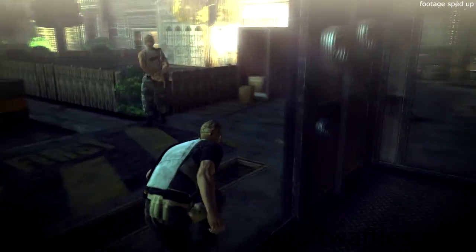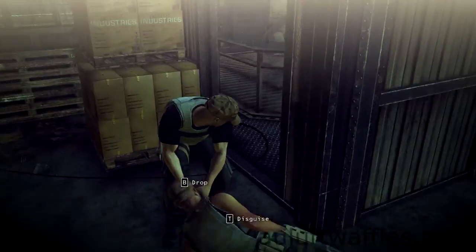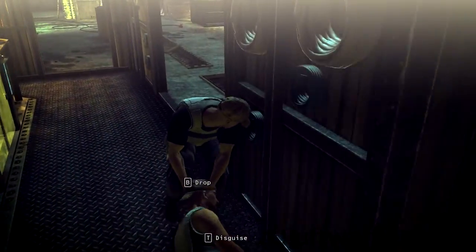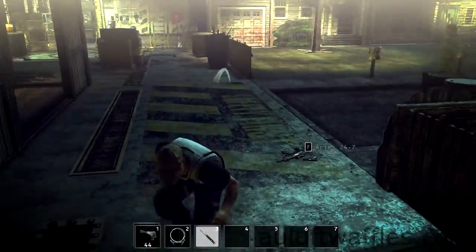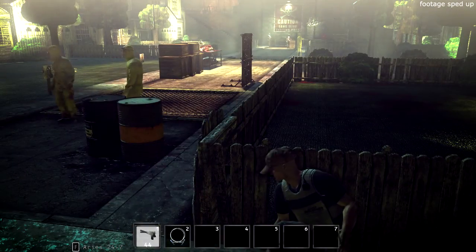Sneak back to the other guard standing near the elevator and garrote him too. Drag the body to the elevator through the door to the left of it and hide it behind the wall. Equip the folding knife and throw it into the walkway to the left between the wooden crate near the fence and the wooden crate near the barrels.